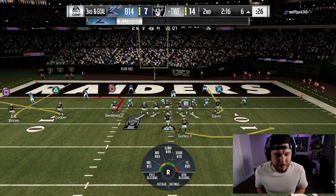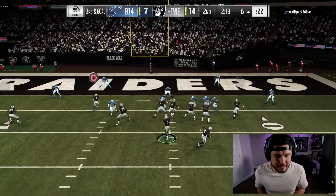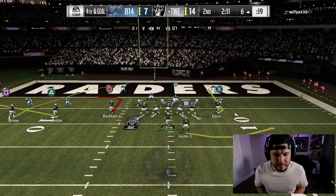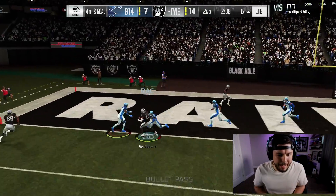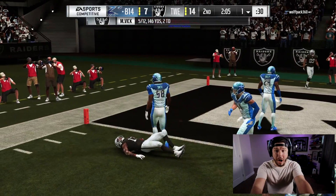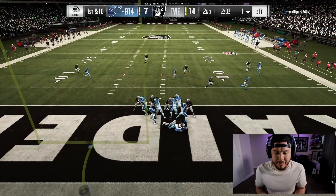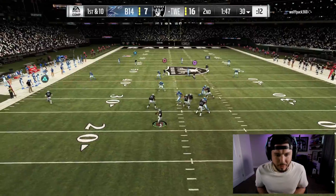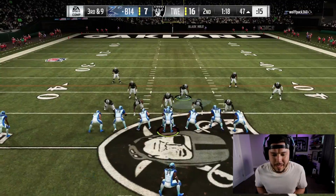We should definitely try to just get this first down with Michael Vick. We got Odell, we got Antonio Brown. Odell — I'm literally going to run it again. All right, let's see if we can get him open. Wait for it — there is Odell Beckham. He broke the tackle, he's in, he got across. Safety Lawrence Taylor — 15 to 7, up by nine. I'm going to get the ball back before half.